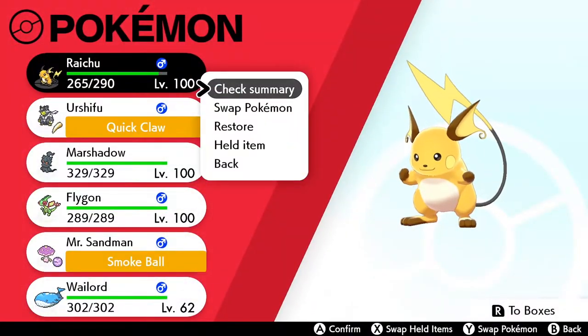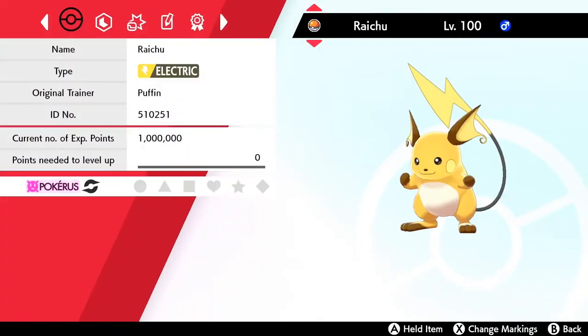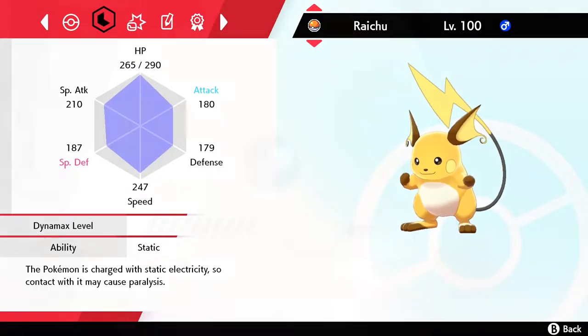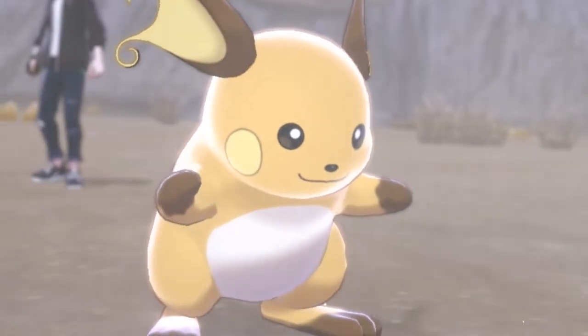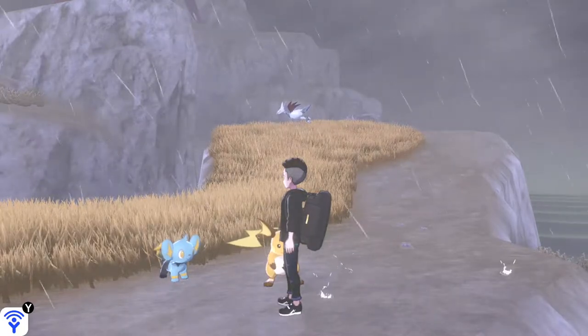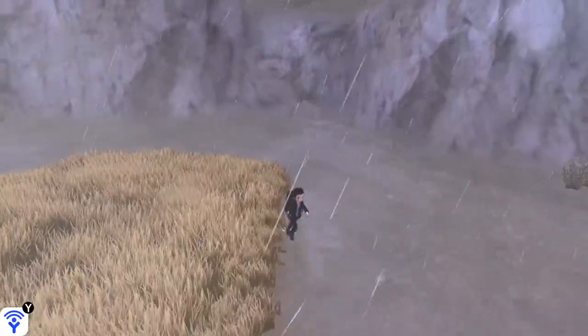To ensure even more spawns of wild Shinx, we have a Static ability Raichu located in the first slot of our party. A Static or Lightning Rod ability Pokémon, first in your party — fainted or not — will spawn more electric type Pokémon.